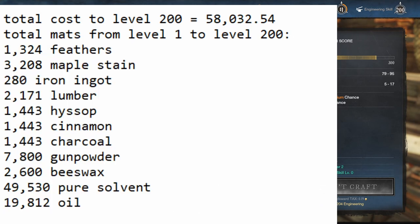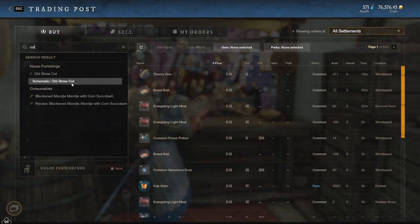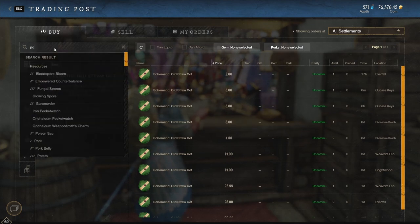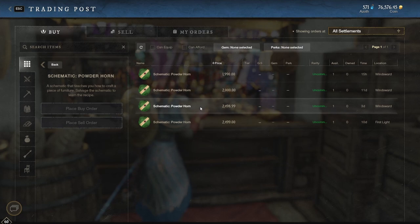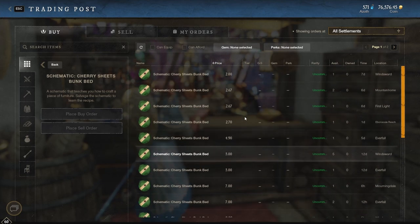If you need to, write that stuff down or reference this video. Now, the schematic name is Old Straw Cot — it used to just be 'Schematic: Cot,' but one of the last patches actually gave it the full name. The other schematic is Powder Horn — Schematic: Powder Horn — which is going to be expensive on some servers. Some servers it'll be affordable, some it'll be insane. Oh, and apparently Cherry Sheets Bunk Bed is also a schematic, but on my server it is extremely cheap so it must be very common from somewhere.